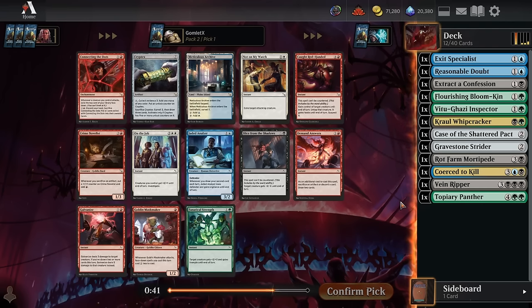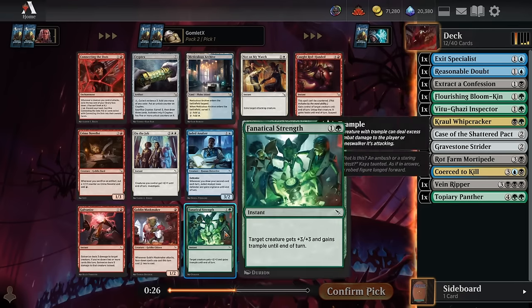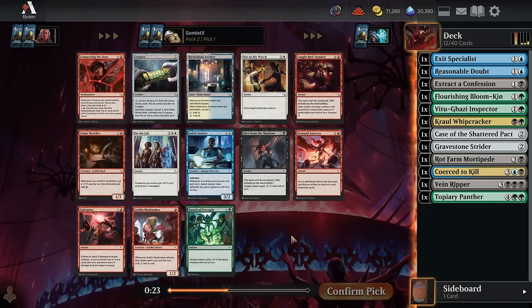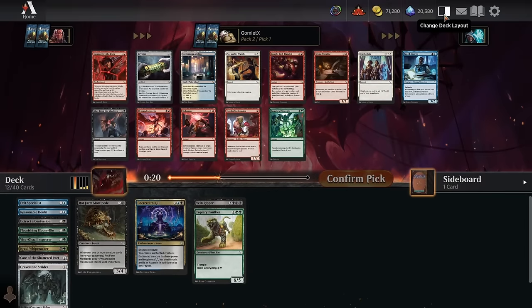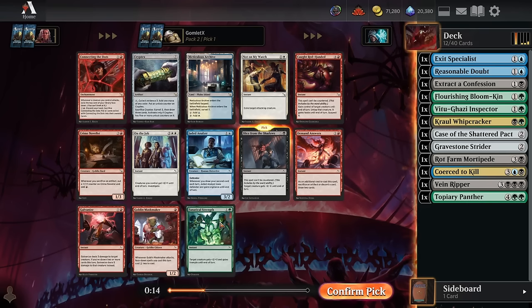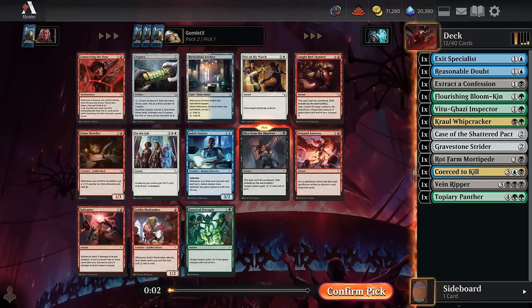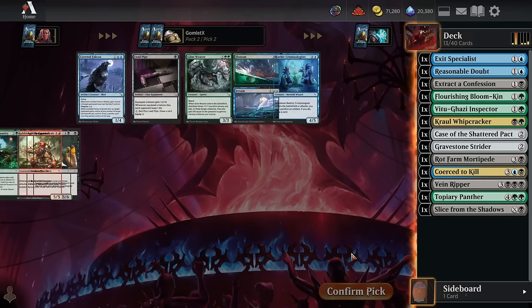Pack 2, pick 1. We've opened up an insanely red pack and most of the cards aren't even good anyway. The best cards are Galvanize and Not on My Watch for removal. Slice from the Shadows is more mediocre removal but at least it's on color, and there's a solid green combat trick with Fanatical Strength. Guess we just take Slice, even though Fanatical Strength is better in a vacuum. Sad pack for us — Galvanize, Not on My Watch, and On the Job are the only good cards, and those are the only two colors we're not playing.